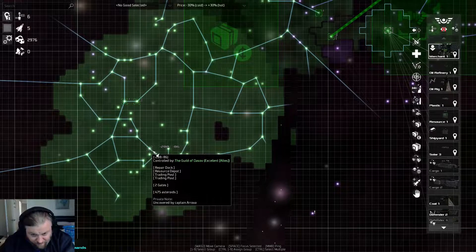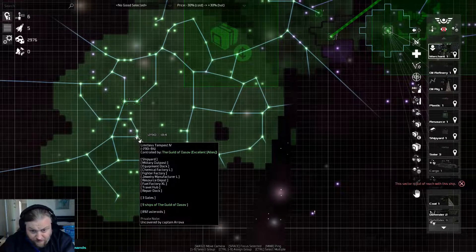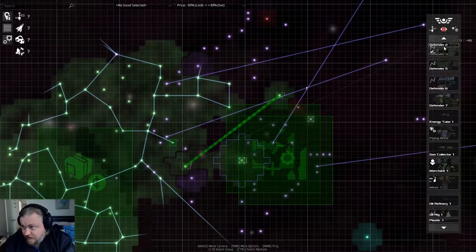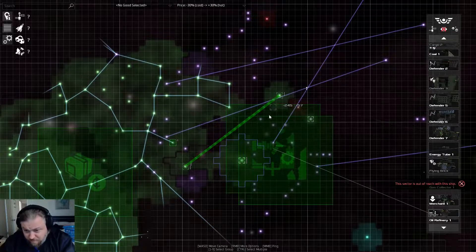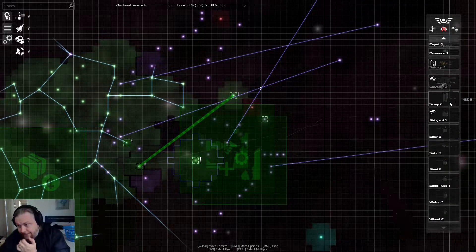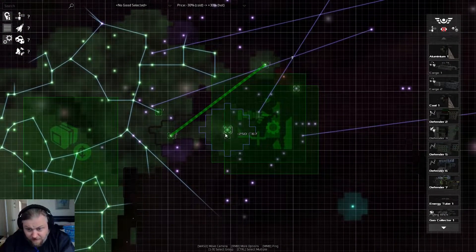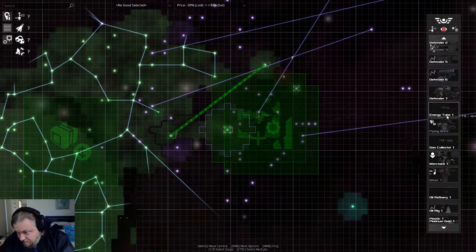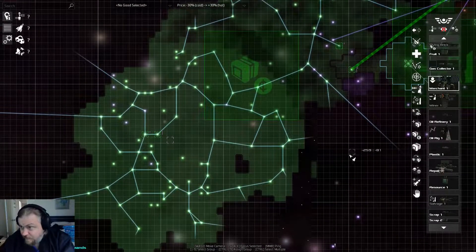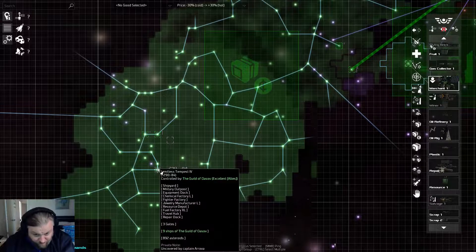There doesn't seem to be any in this area. So we're just going to head over to here — we'll go west. I am in the ship at the moment. Merchant — I have so many things, so many things. There he is. I want you to come over here, so we're going to get you to travel over to about here. I need to take anyone with you? You'll be fine.